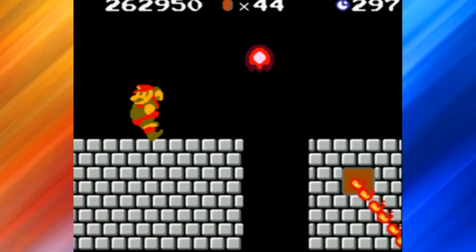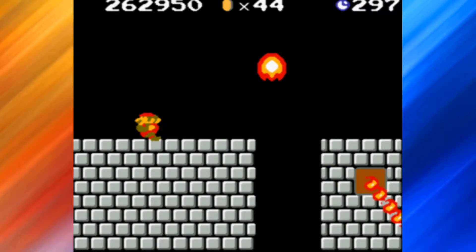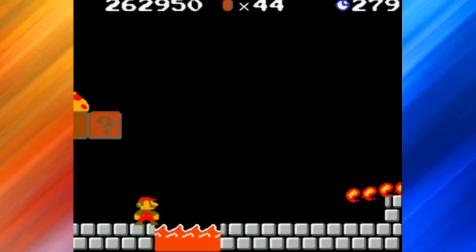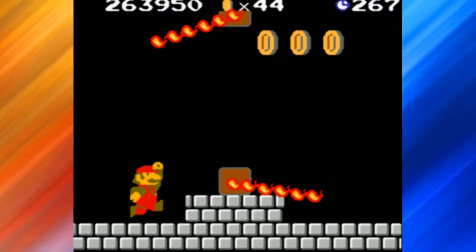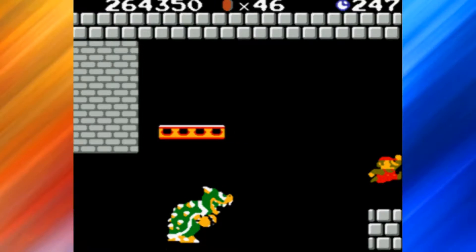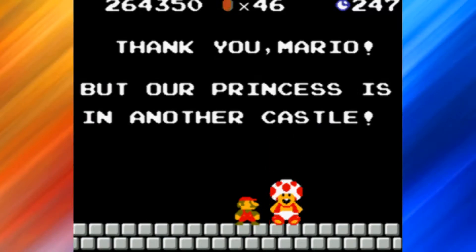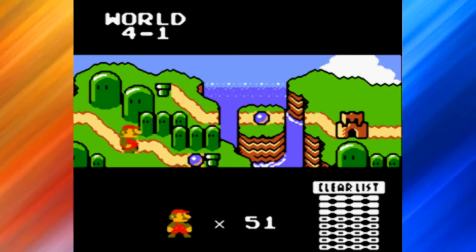World 3-4, we are into the castle level already. I was hoping I could get the Fire Flower power, but it's not meant to be. Fortress down! World 4, speed run level again.